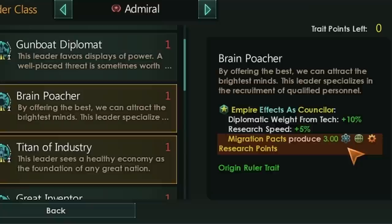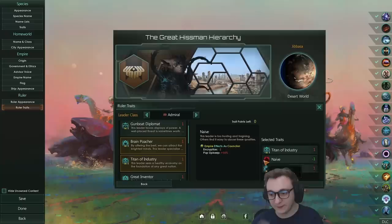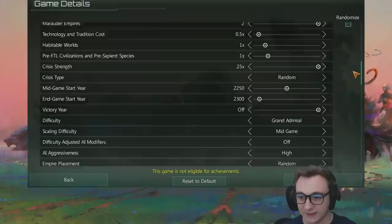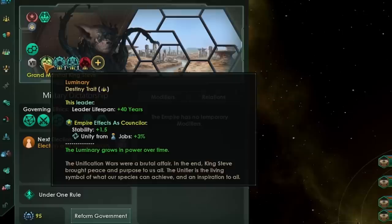And Titan of Industry, which gives us 10% minerals from jobs, 5% alloys, and 5% consumer goods. And Naive, so that we could pick both of these — it's not the best, but it's also not awful. We've picked this so that we can pick an extra civic and don't have to rely on RNG, and most importantly, we're starting as Admiral. I'm playing on my normal settings — this is 100% repeatable. We won't be going through the story of Under One Rule unless it matters mechanically, because we've already made a video on it.